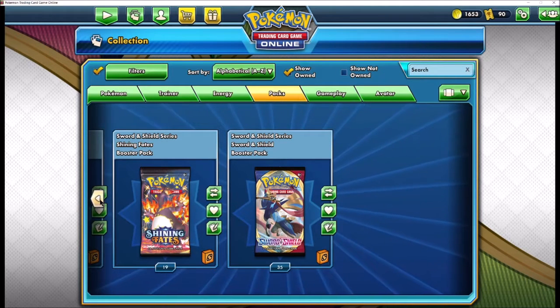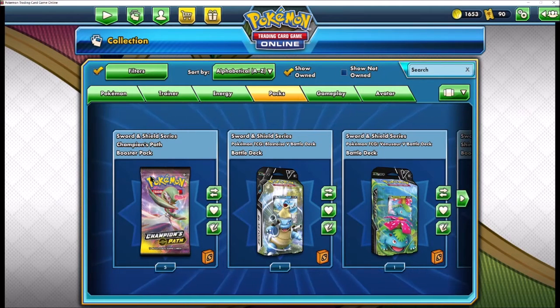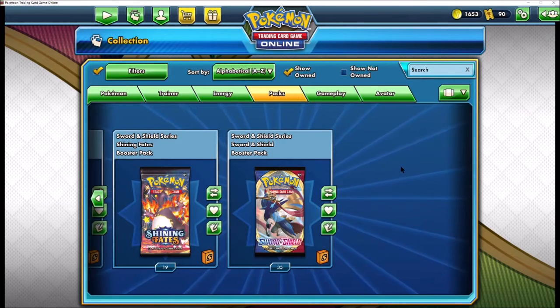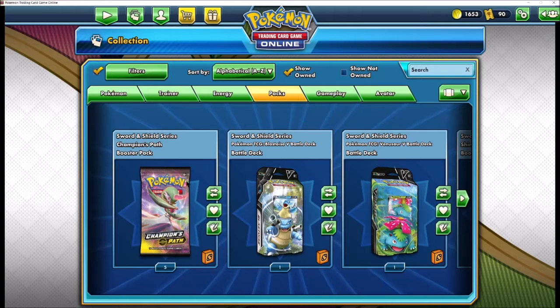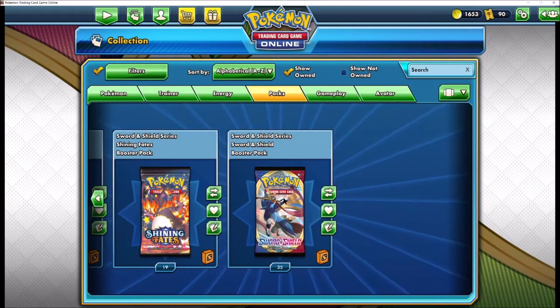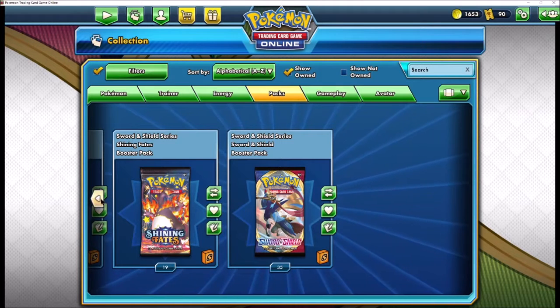Hello and welcome to Andrew's Tabletop Gaming. My name is Andrew and we're going to open some more packs on the Pokemon TCG Online. I have 5 Champions Path, 19 Shining Fates, and 35 Sword and Shield.